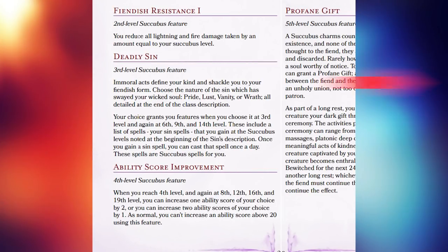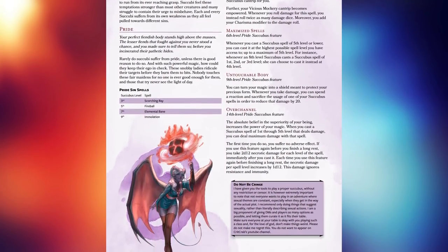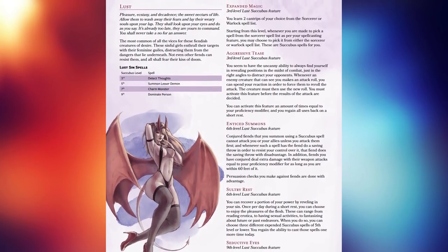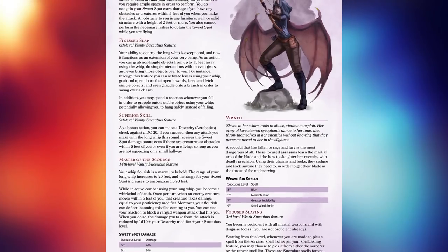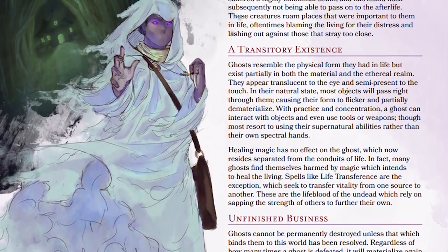As a succubus you can control enemies with your charm abilities, you get powerful spellcasting features and you have 4 different subclass options. The subclasses are defined by deadly sins: Pride, Lust, Vanity, or Wrath. Each deadly sin is a different subclass encompassing many different styles of play. Pride is a very powerful spellcaster, Lust is a disruptive spellcaster great for throwing off enemies, Vanity is a martial class focusing on long whips and acrobatic maneuvers, and Wrath is the femme fatale martial assassin who uses her looks to achieve objectives.